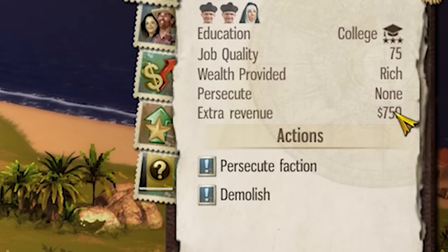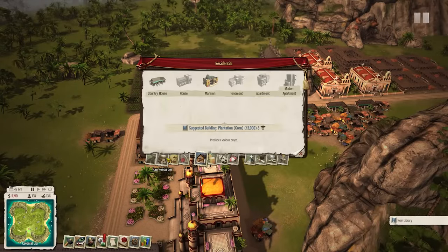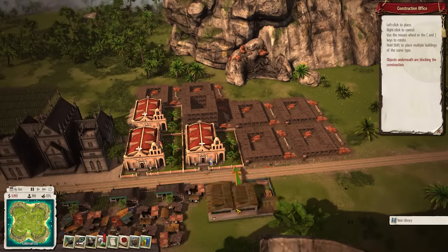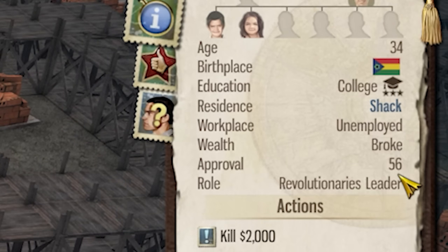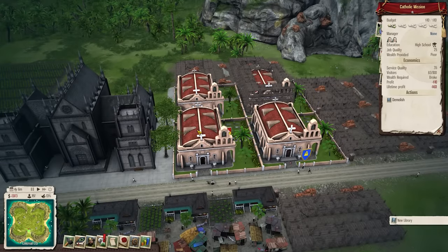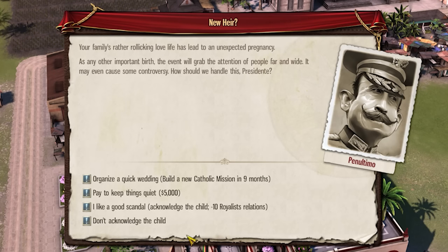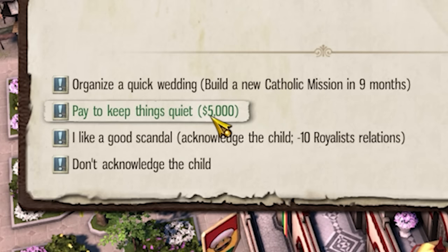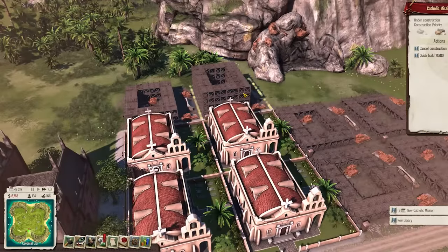We need more construction offices — they're really cheap. The revolutionary leader Carissa Gutierrez is unemployed and apparently suffers from low faith. Have you seen the amount of churches we have? There are four almost completed right here plus a gigantic Inquisition temple. Apparently Jesus Brit has been a cheeky sausage and there's been an unexpected pregnancy. We could pay $5,000 to keep things quiet, or organize a quick wedding and build a new Catholic mission. Guess what — we got a new Catholic mission coming, and that means a brand new heir!